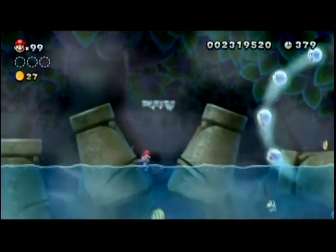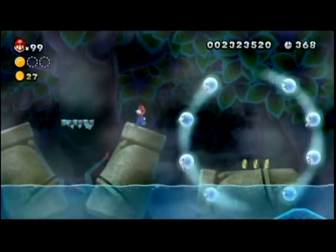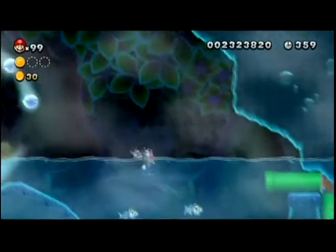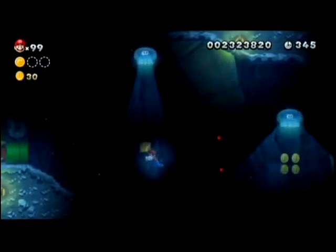The first star coin I believe is right down here. Look at them stone eyes following me — if they follow you, that is kind of creepy. Look at these fish. Bone fish. And much like the last level we did in the previous video, this also has a secret exit. They ran into each other — that was just perfect.